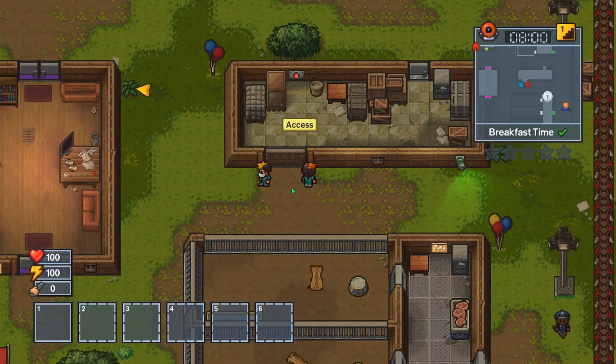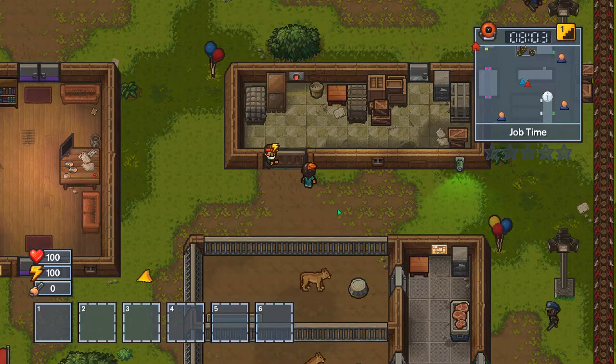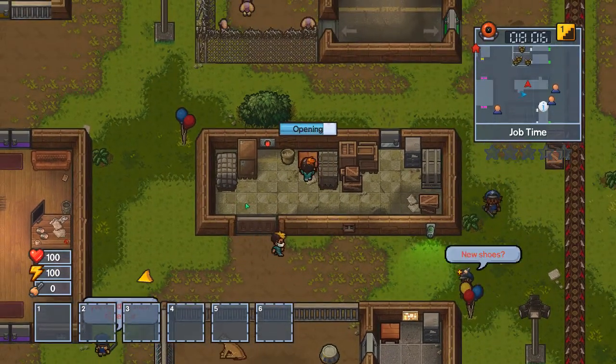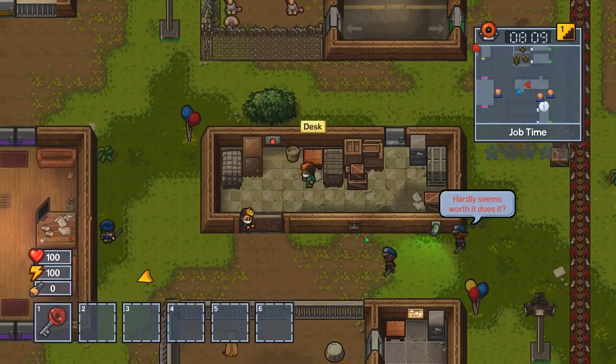For the first thing you're going to need for this escape, you're going to need to let out the elephant. You have to get your friend to open up this door, get to this desk, and grab from it the enclosure keys.